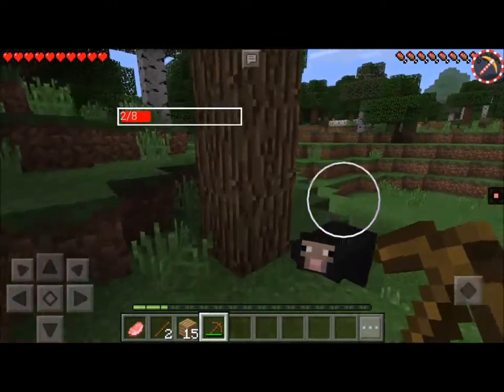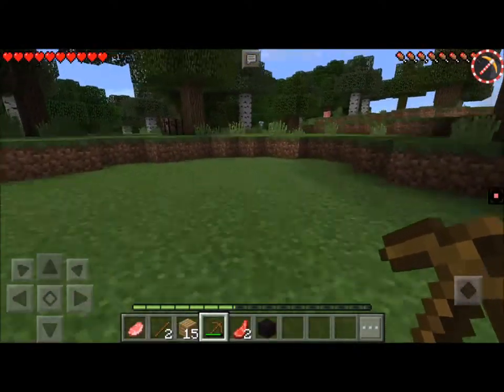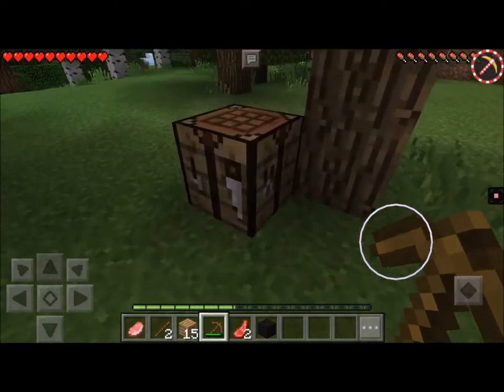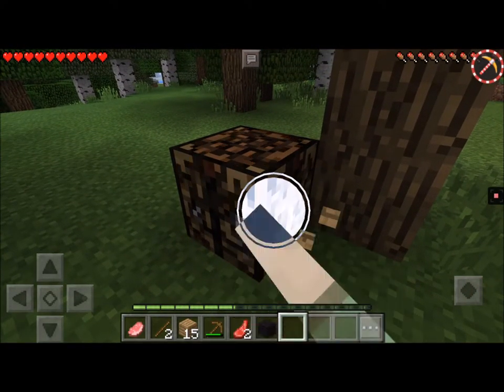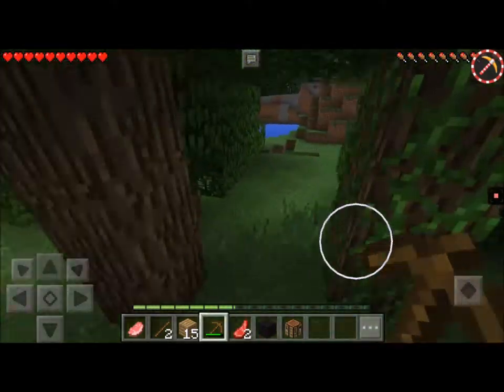But right now, this sheep — I don't want it to despawn. I'm going to kill it. Don't judge that, okay? Plus, I need it for a bed. Well, if there's another pig, I'm not going to kill it. So let's go ahead and take this, because there's some stone over there on the little hill I was by.